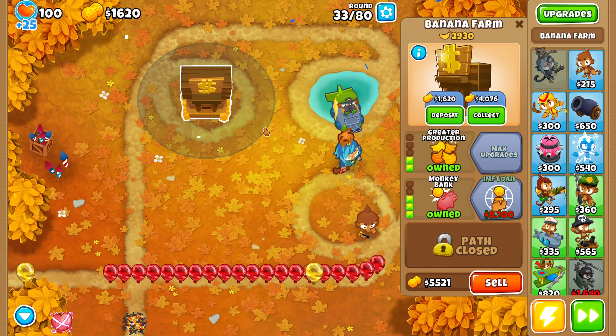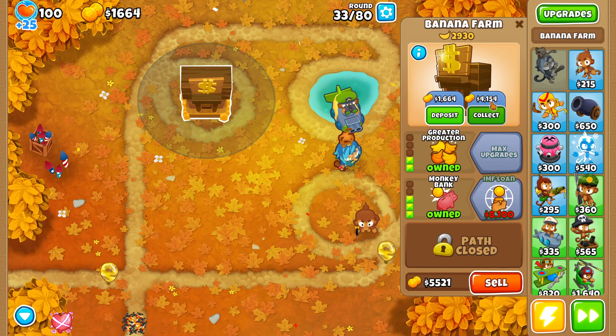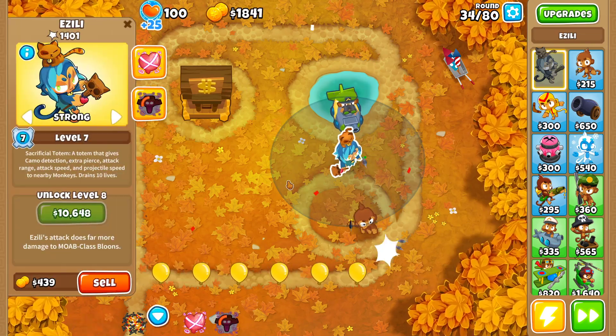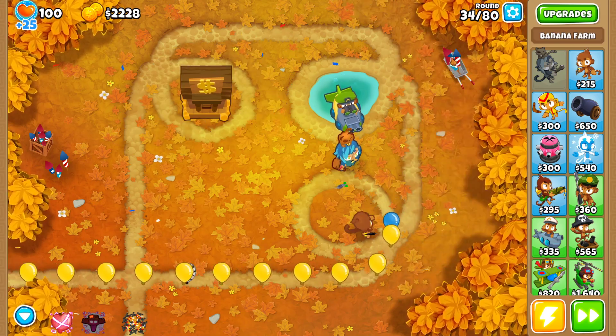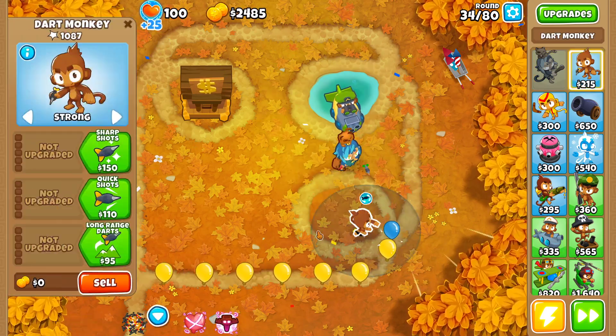Depositing about 1,000 cash at the beginning is enough — the bank is already at 4.1 thousand inside. I don't need to rush too much, because round 40 is coming and I don't want to screw that up.